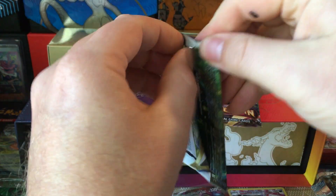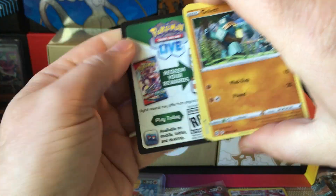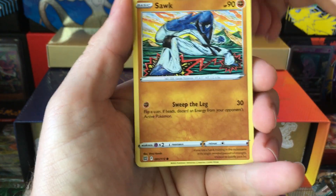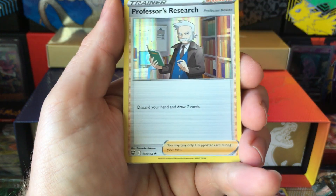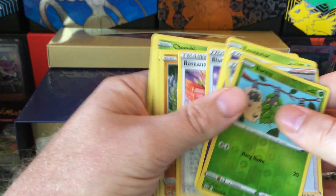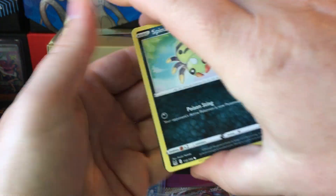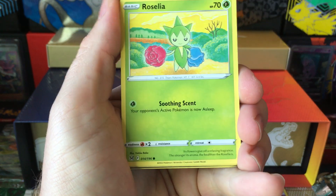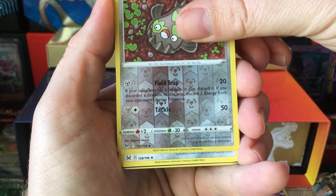We'll try to give Lost Origin last pack magic - black border coat, call it. Gorefist - although we're due for a holo, I don't think we've pulled a holo. Burned by a Professor's Research - unfortunately, I would have rather been wrong. Lost Origin is just not that nice.